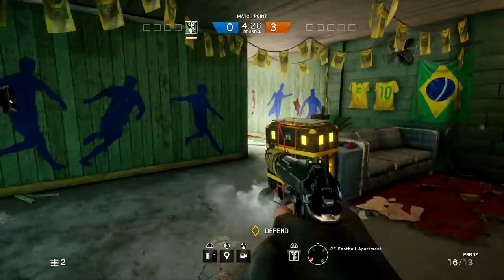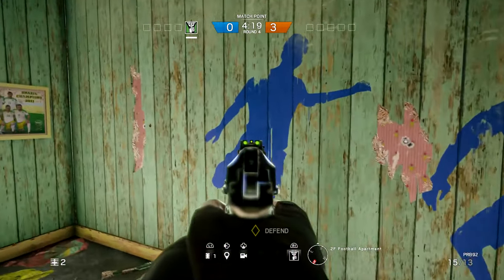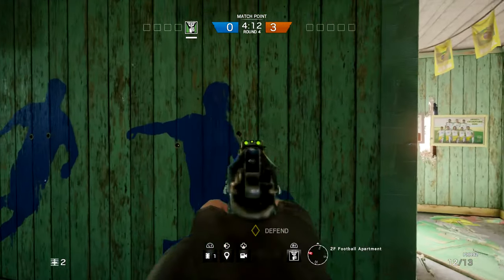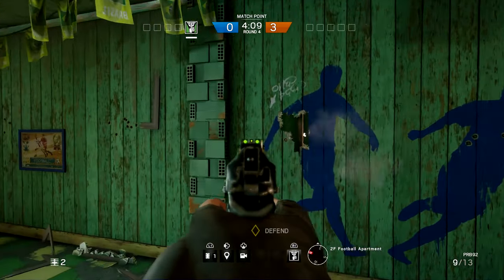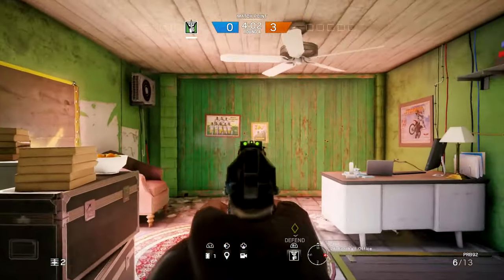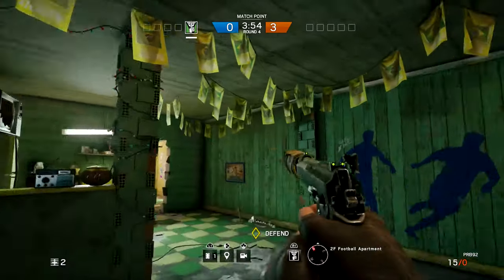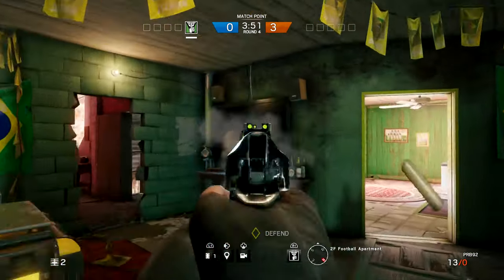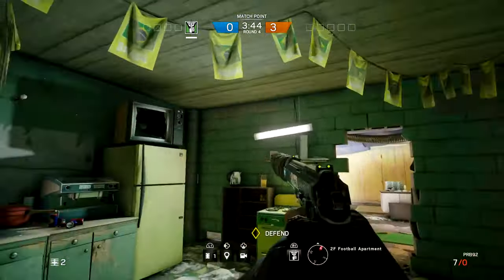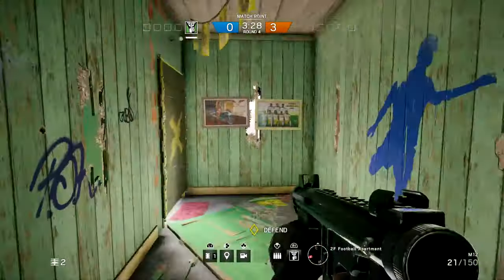Now we are in Football Apartment. There are only nine reinforcements in this room as well, with one extra. Keep in mind that some walls will not be reinforced and you'll have to watch them. Shoot out the fans — you'll see why later. Shoot out the TV speakers. Always look on top of the fridge for a drone.